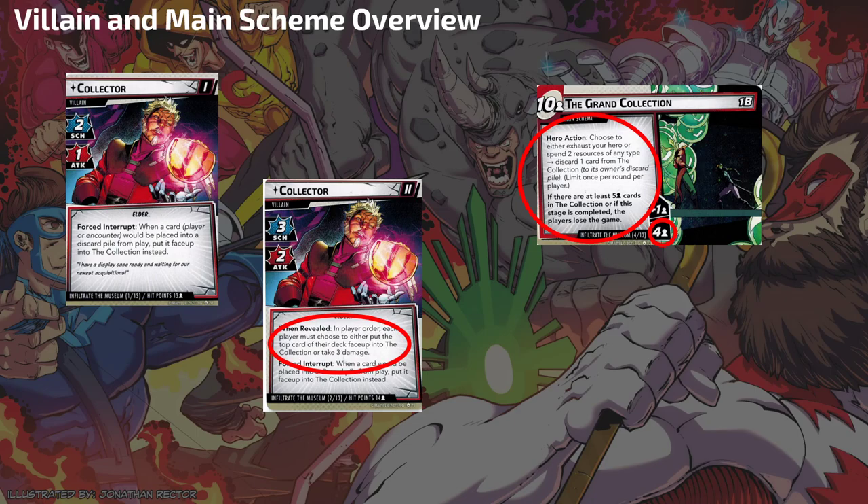The main scheme threat is pretty low — at 10 starting with four per player, it only goes up by one. So unlike Drang, you're not getting a ton of threat placed on the scheme. But you can see from the Collector's base two and three scheme stats that lots of threat is going to be placed, and we're going to have to find ways to avoid it.